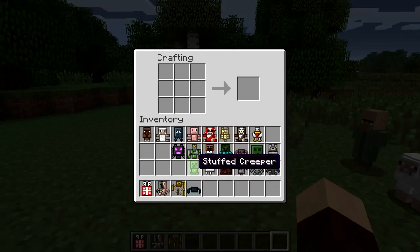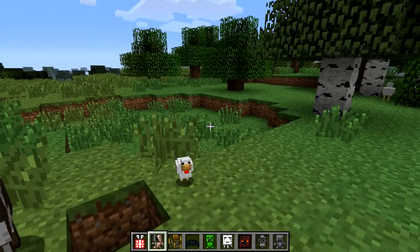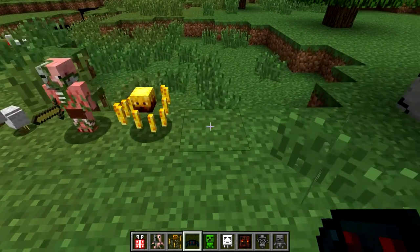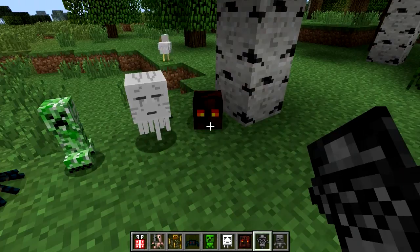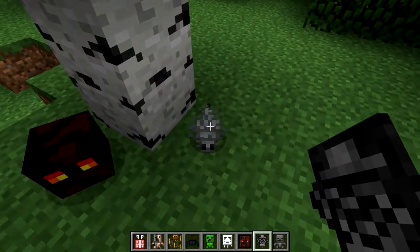So we've got Pigman, Blaze, Spider, Creeper. Let's get all these out. Pigman, Blaze, Spider, Creeper, Ghast. What's this one? That's the... Magma Cube. That's the one. Oh god, those horrible things.